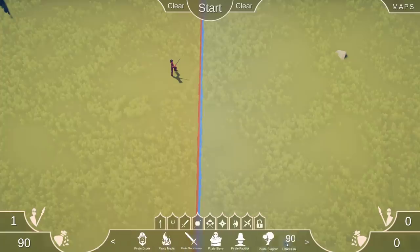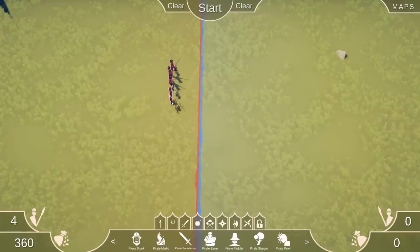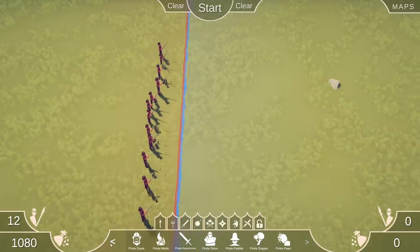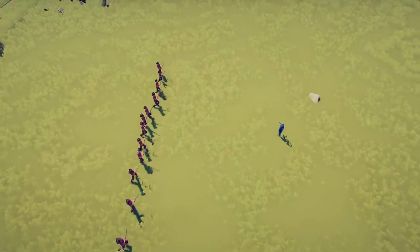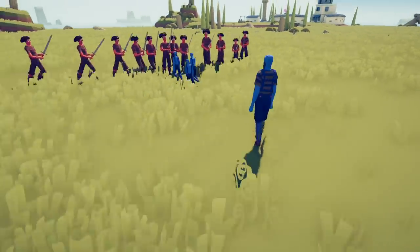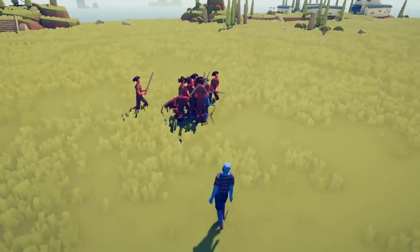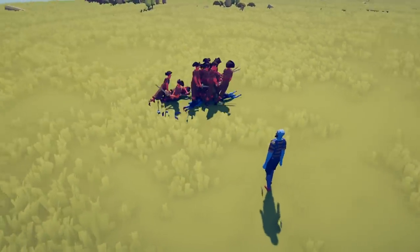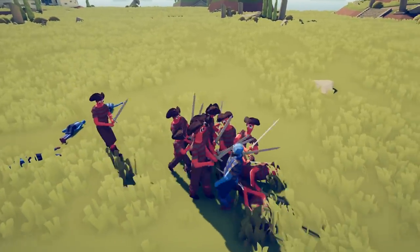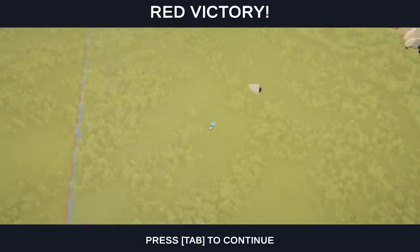Let's take some of these pirate pawns and pit them against the pirate slave captor. Here we go. He's going to pump out little babies. Formidable foe he is. Let me show you one of the most hilarious things that you'll see in Totally Accurate Battle Simulator in a minute.